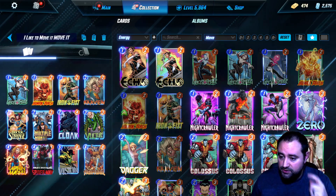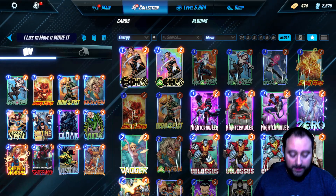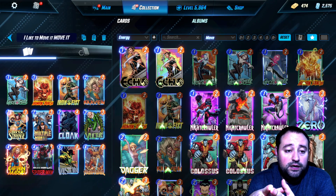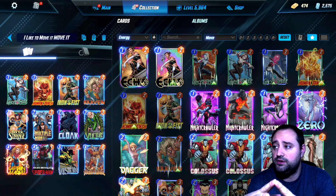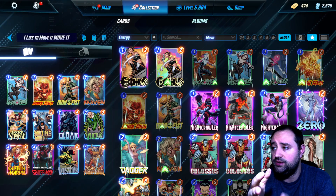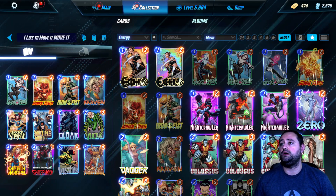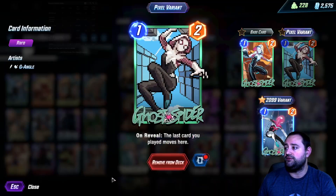I lost my train of thought, so let me just do this. Okay, so we have this brand new ability called Deck Builder, this kind of feature function inside Marvel Snap. I added Ghost Spider, Human Torch, Iron Fist, and Doctor Strange, and it gave me this. So guys, we are moving it. Today's deck is all about moving it.